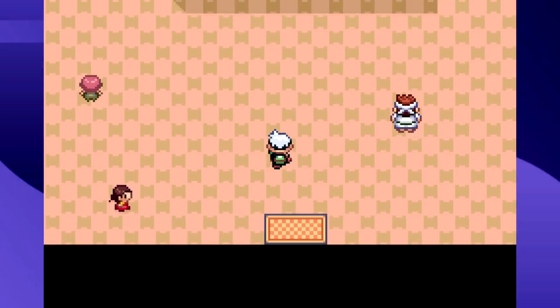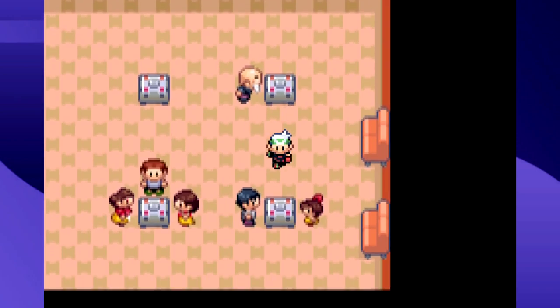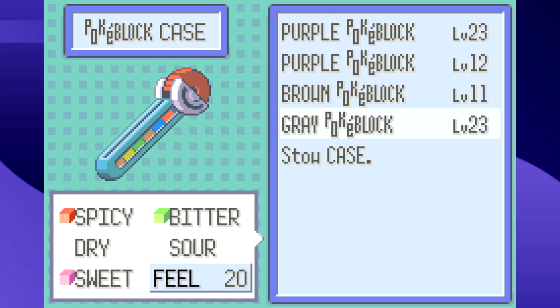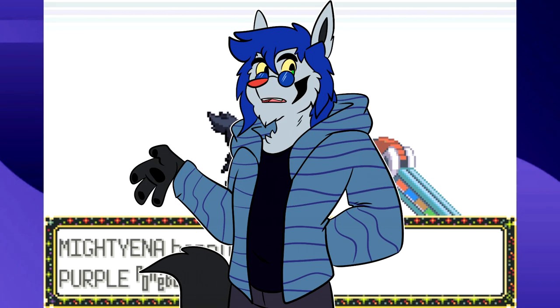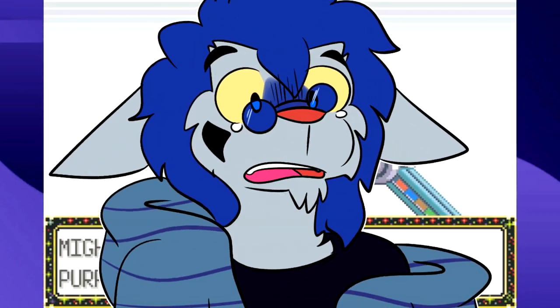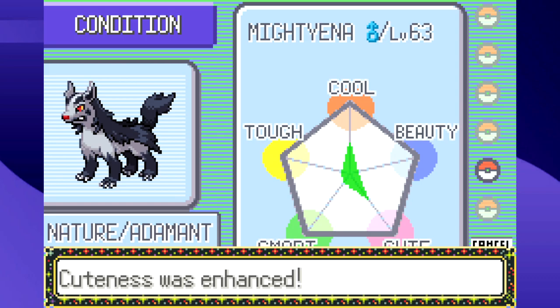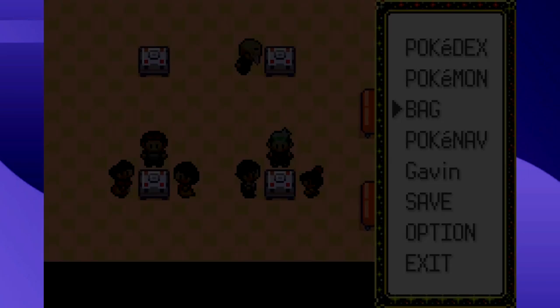Generation 3 was the first time we had any type of cooking minigame. In the home games, you can make these weird-looking Pez candy-like things called Pokéblocks — or maybe they're more like fruit snacks because you use berries to make them. Pokéblocks are used to raise your Pokémon's contest stats. They have a ton of different factors determining flavor and other stats, based on how well you make them in the minigame.